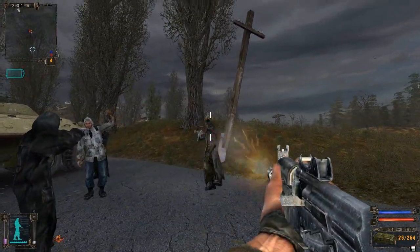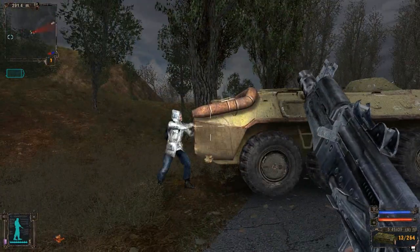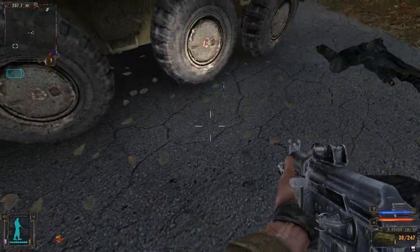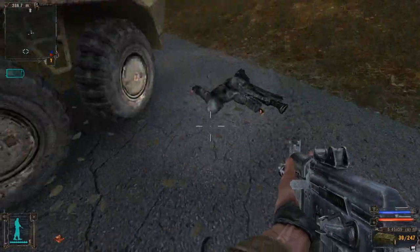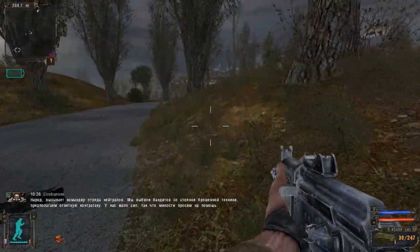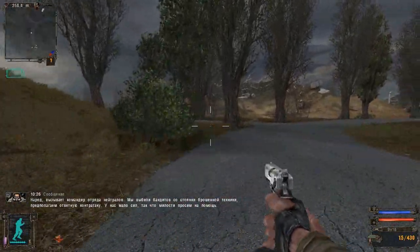Here you see some scavengers surrounding a good old stalker, and I just killed them with my 74U, because the 74U is a gun for tryhard. Cool shit right there. I saved this dude — he's all happy and stuff obviously, because he would have died otherwise.